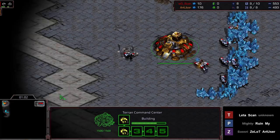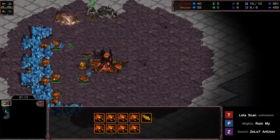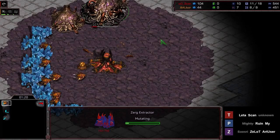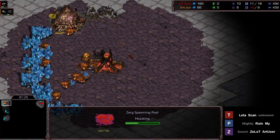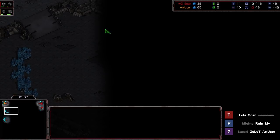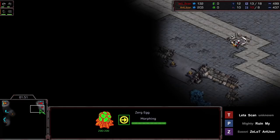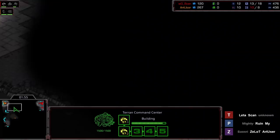Right now we see that Scan is not playing anything cheesy, just making his depot in his main base. ArtUser with the 9 pool — something a little bit aggressive. I'm not too surprised to see this, as this is a map where it's pretty popular to go for an 8-Rax rush. The natural has a tiny ramp that you can block very easily with one SCV and a Marine, and a depot and Rax make a full wall. So you can do 8-Rax pressure and then pull back into a macro game pretty easily. Not too surprised to see the 9 pool.